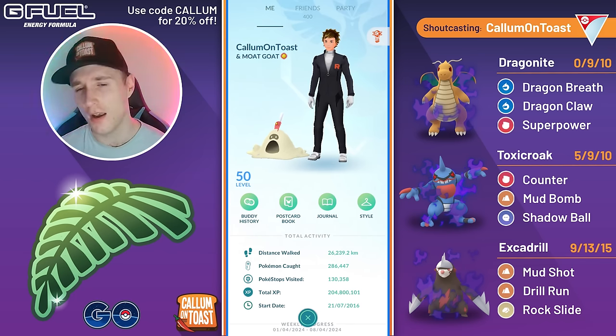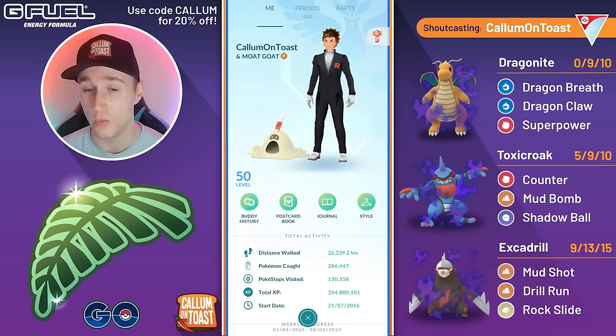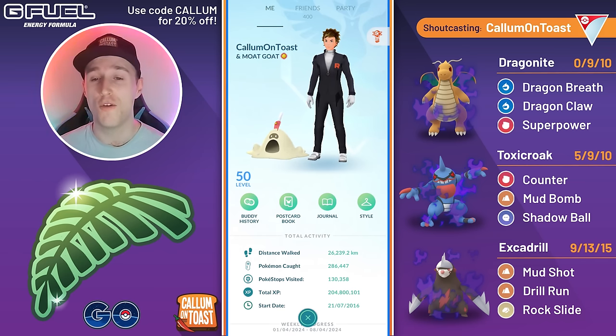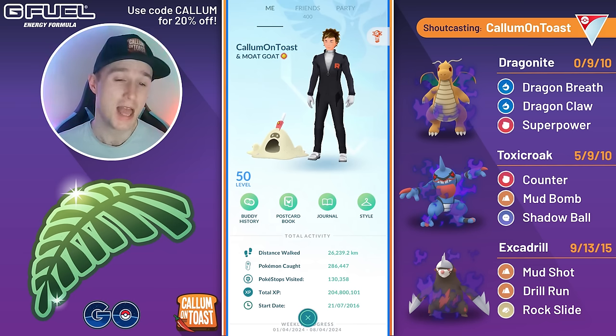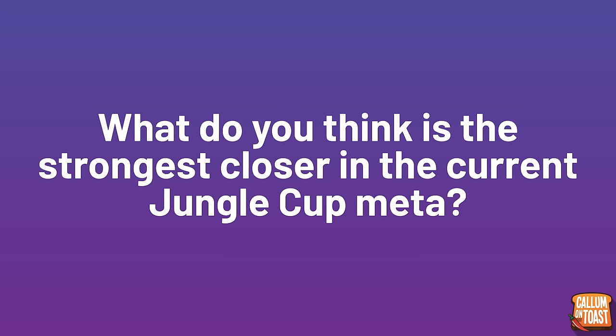I feel that unlike other cups we've had recently, this cup isn't super restrictive and you can basically run whatever you want. Obviously the vast majority of the player base is still going to run the same 8-10 Pokemon but there are plenty of off meta options you can run without getting completely steamrolled. We'll have the Jungle Cup for two weeks straight so maybe I'll change my mind, but for now I'm really enjoying it. Question of the day: what do you think is the strongest closer in the current Jungle Cup meta? Let me know in the comments.